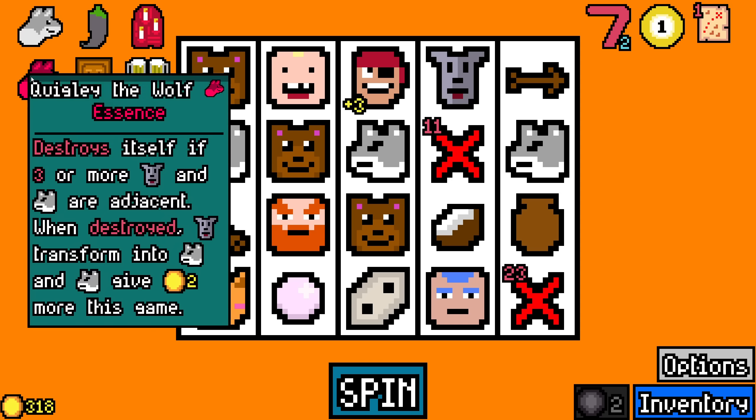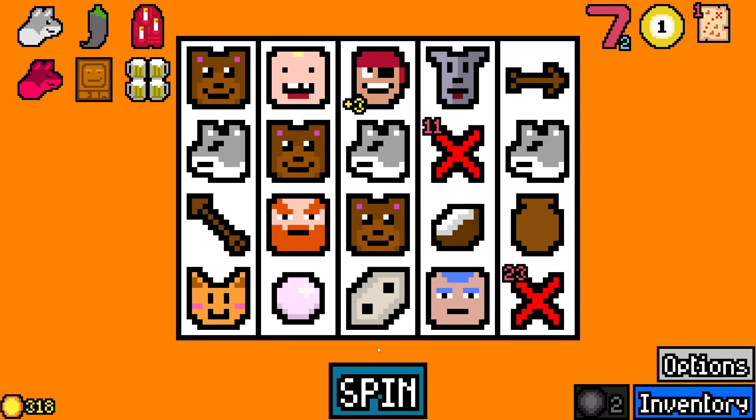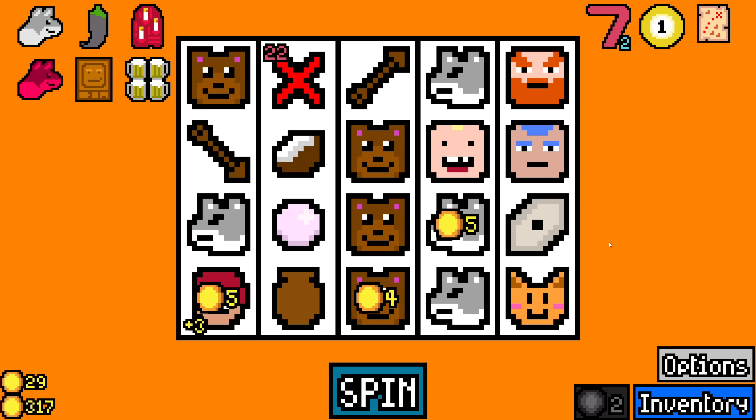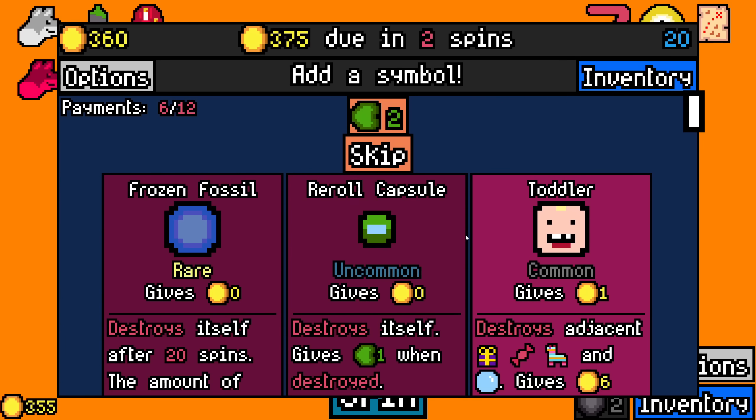Do they have to be adjacent every time? Destroy yourself if there are more — oh yeah, okay. So they just need to be adjacent once and then it destroys and we get the benefits, right? Okay, please wolves, just do that.